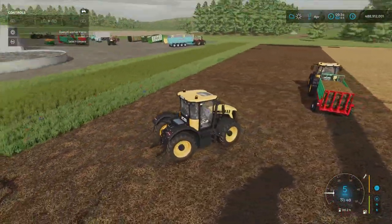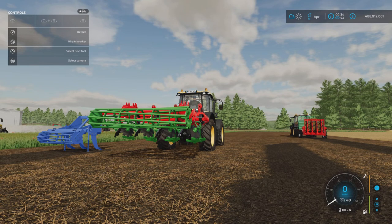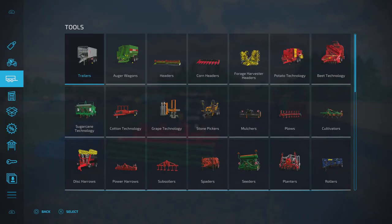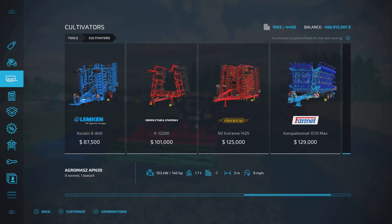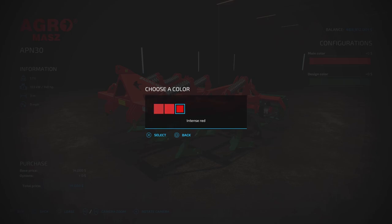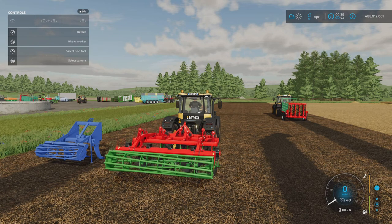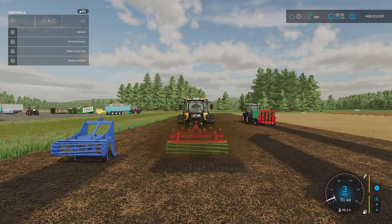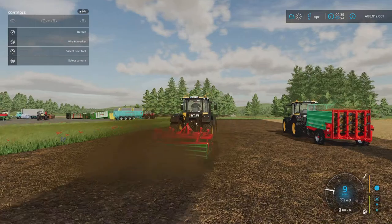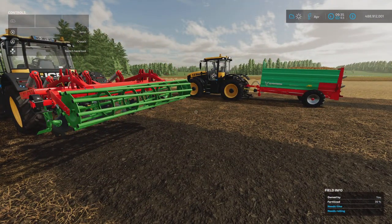It's a great day to be alive — FarmCon is streaming live and we've got a 3-metre cultivator. This is the Agrimash APN30 by Karas and ARIC. 5.6 megabytes download, four slots on console, 3 metres wide, 14,000 to buy, 140 horsepower required. You can change the main colour to Agrimash red, bright red, or intense red, and under design you get Agrimash green, bright green, or lime green. It will bring up smaller stones as it's not a shallow cultivator. Very nicely detailed.